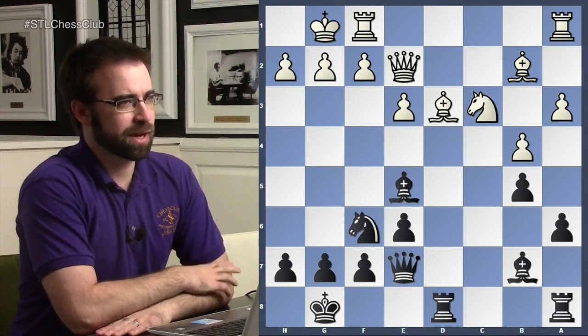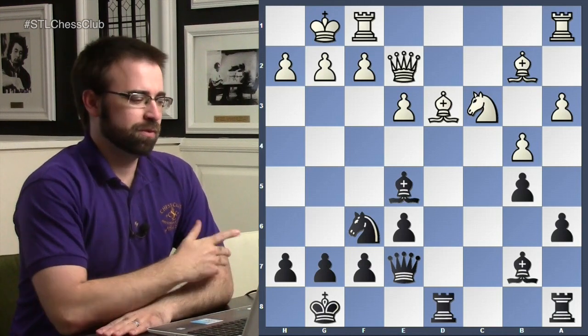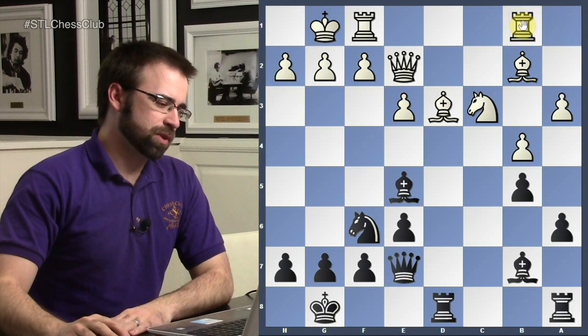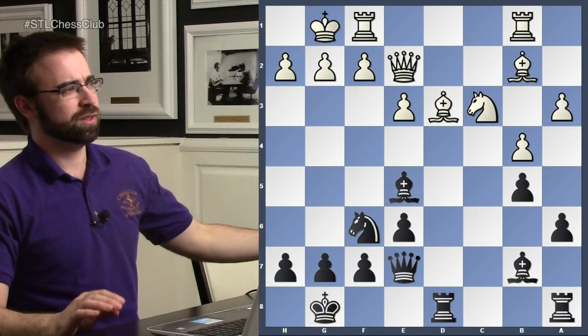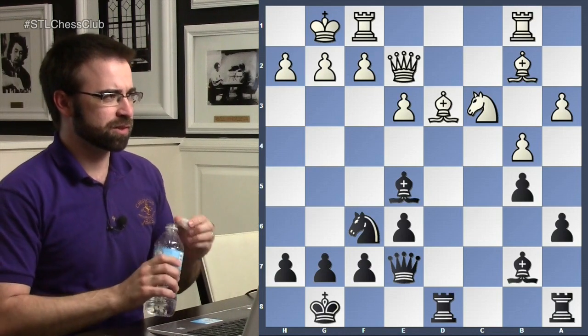The reason this works is because black in this position has a threat. If white does nothing, what is black's threat? This is sort of key to understanding this position.